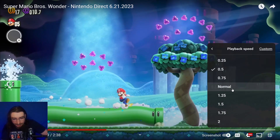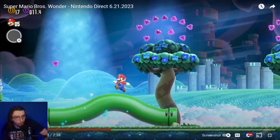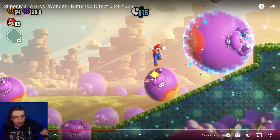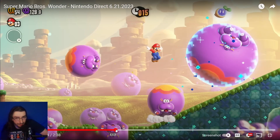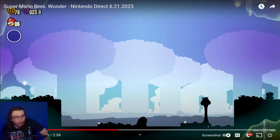Then the pipes start moving — they start going. In this level there are a lot more purple hippos, and if you look over here there's like a little seedling thing.